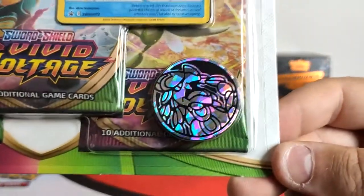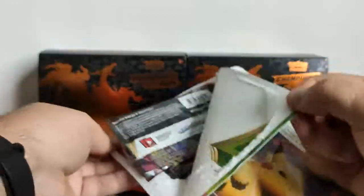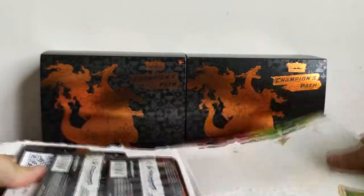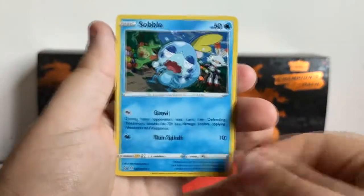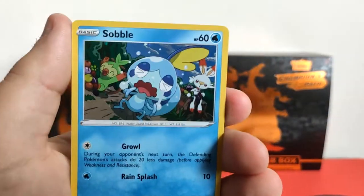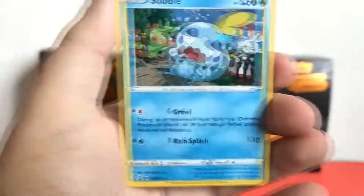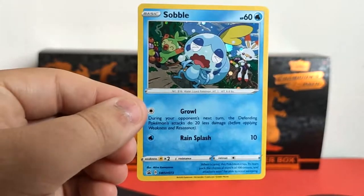First we'll have a look at that coin, and yes we're going to open this up right now. Hopefully you guys have been good and haven't missed my pack openings too much. With my track record you know I don't pull anything good in these packs, so maybe today will be a lucky day. Here's the card — have a look at the lovely promo card: we've got Sobble crying, Scorbunny running, and Grookey doing whatever.